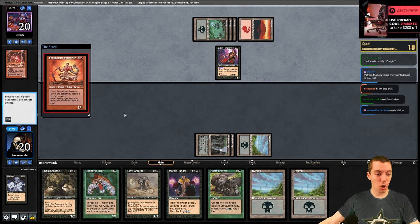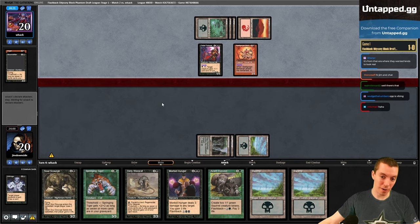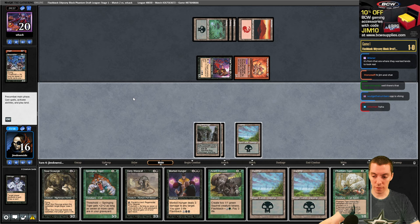They're going to play a Spell Gorger Barbarian - a 3/1 for four, when it ETBs discard a card at random, when it dies draw a card. That's terrible but with haste it's a lot better. They discard a Gloom Drifter - it's a flyer that can kill things if it sticks around. Zap - draw a forest. Not great. Just playing the Wererat, not very happy about it.